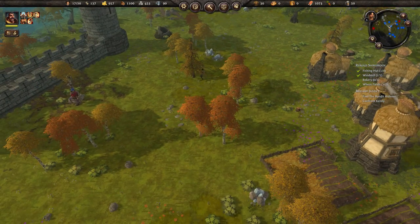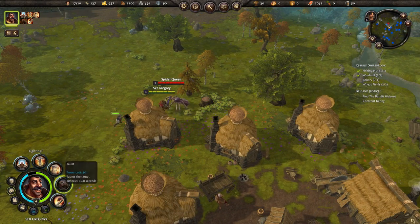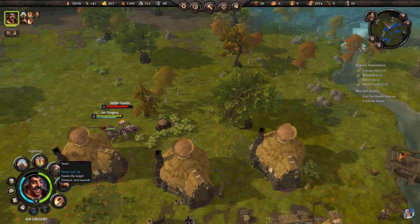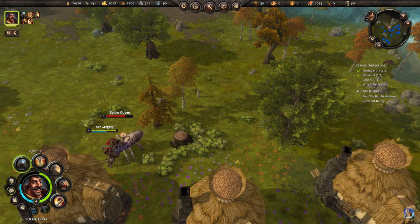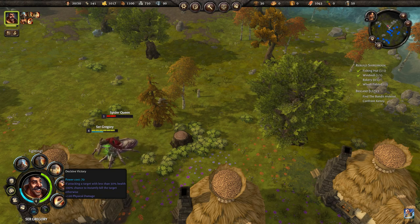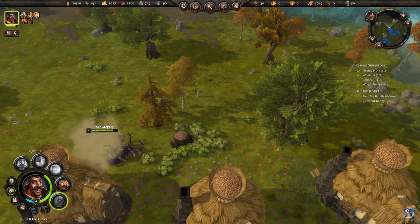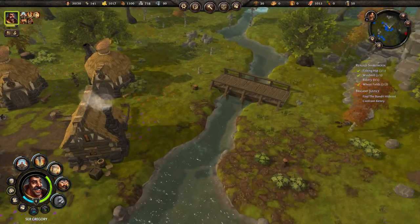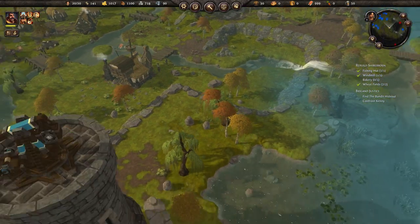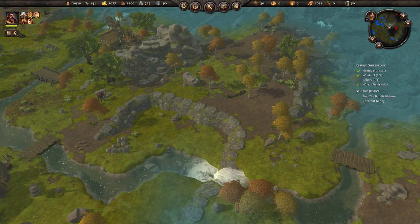Where am I getting attacked from? Sir Gregory, come on get over here! This is why I needed to build that wall and didn't get to it in time. She died - she was probably level three or four. Where is Sir Gregory? Get your butt over here, I told you to attack. Let's do taunt, do a bash. We'll do iron skin, power slam, wait for her to be down to 30 percent, then decisive victory. The reason he has so much power is because we upgraded his mind so many times.